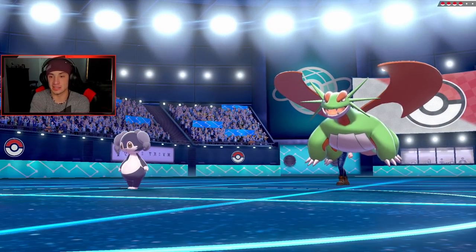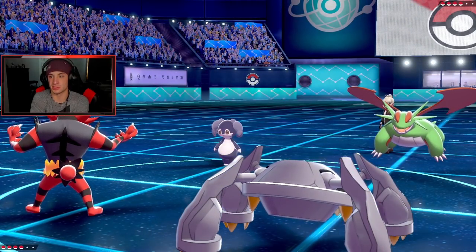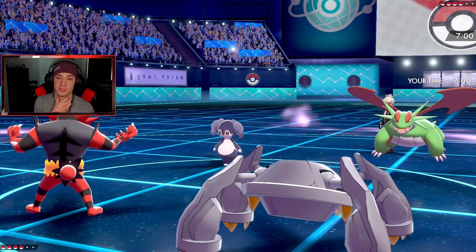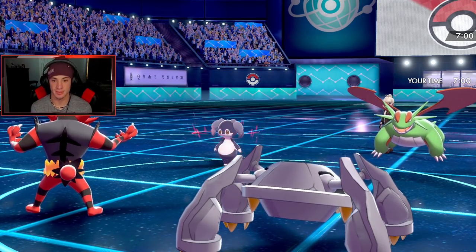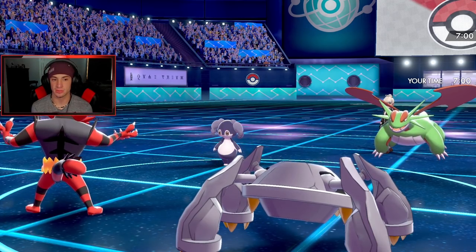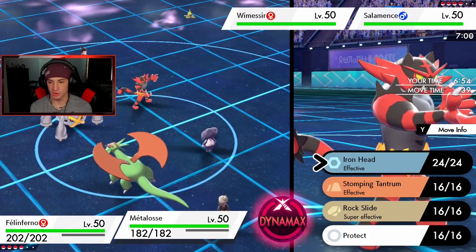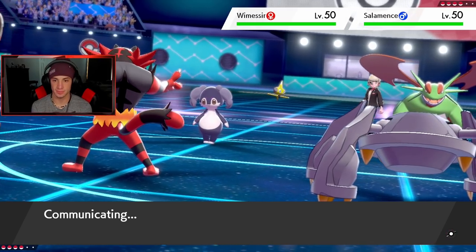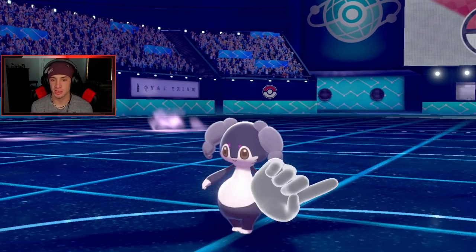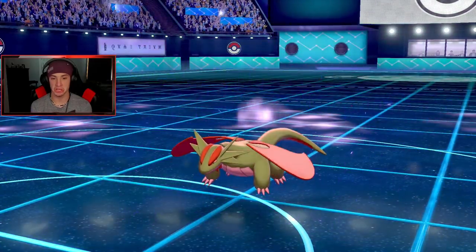He goes Salamence and Indeedee — I could have led Yveltal but I'm totally fine with this. We get off a nice Intimidate on that physical Salamence. We're Clear Body so his Intimidate won't affect Metagross. He's Moxie so I can't Fake Out, I'll just Parting Shot. I think I'll Iron Head or double up into Salamence. These boys are usually physical attacking so Intimidate is huge. Follow Me is going to come out here — he's going for Dragon Dance setup. I see you buddy.